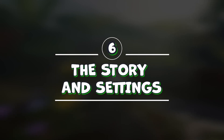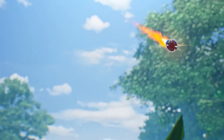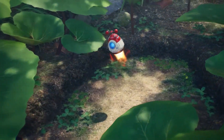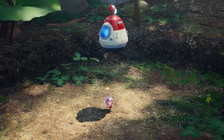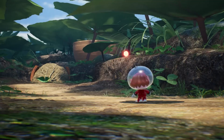Number 6: The story and setting. Pikmin 4 continues the story of the previous games, where you play as a tiny space traveler who lands on a mysterious planet inhabited by Pikmin. This time, you're looking for fellow explorers who got lost while searching for seeds to save your home planet from famine. Along the way, you'll discover new secrets about the planet and its history.